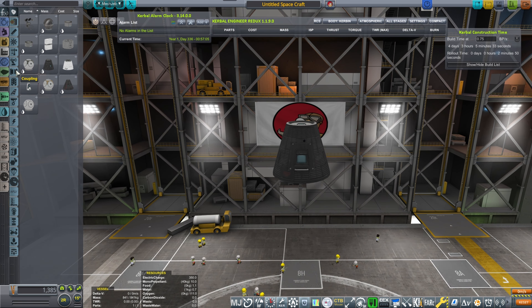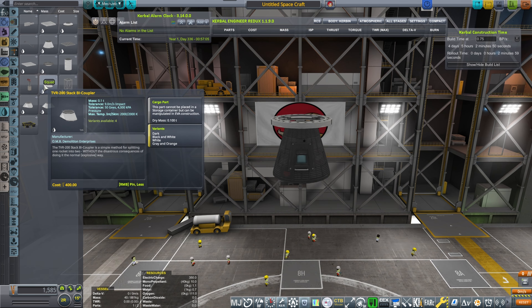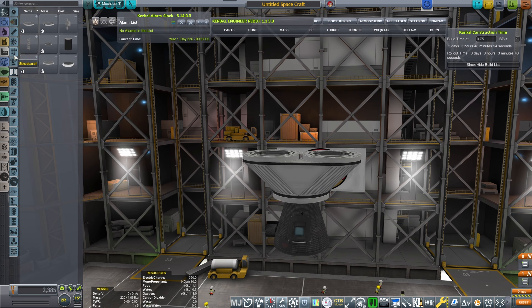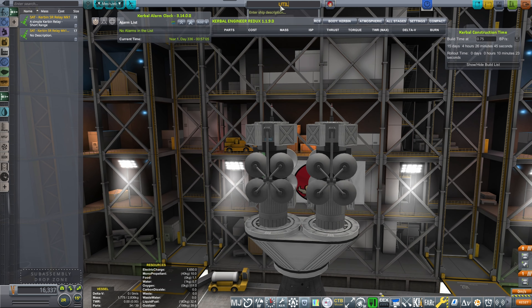I'm thinking I'm going to go again with this command pod, then I'm going to be building a decoupler and I'm going to be placing two of them. Both of them will be polar. There's that polar set deployer.